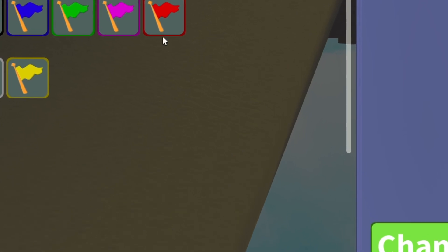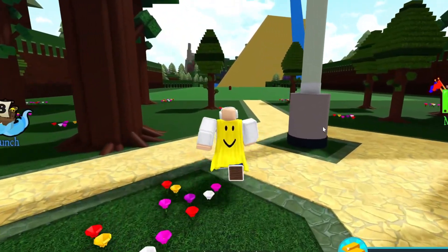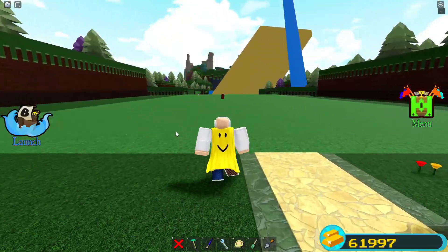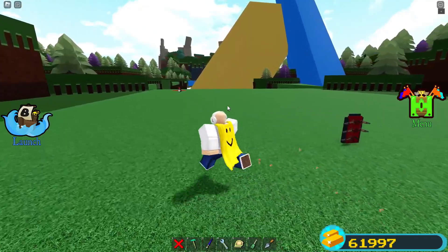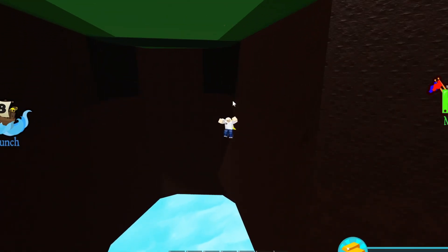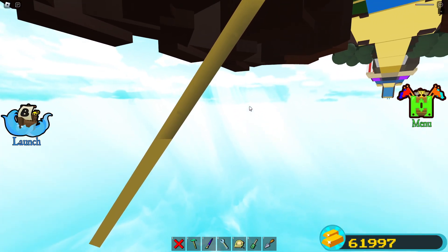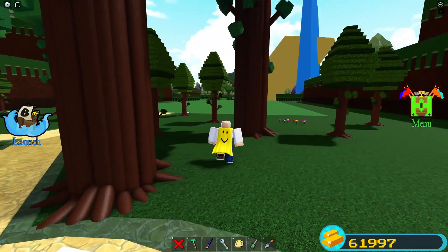Let me switch to red team and check this out. Wait, it sent me back — what the heck? You can see we've completely broken Build a Boat. That is absolutely hilarious. If I walk down here it's just going to bring me straight to the void — and it does! I thought there would be an invisible barrier or something, but wow that is very interesting. I did not think that was going to work.